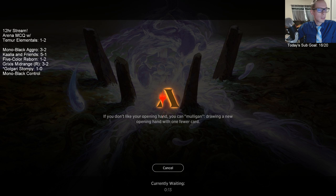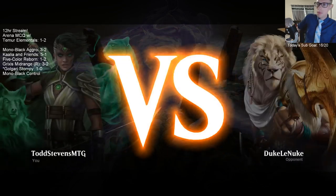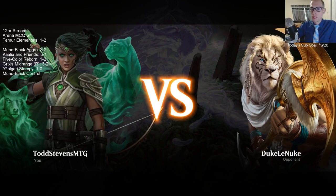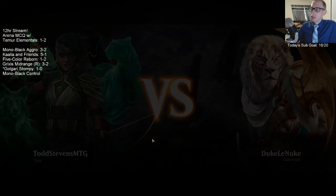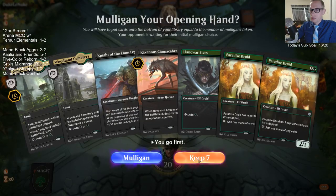No new codes over the past couple weeks that I know of. The event with the islands starts tomorrow. To unlock that Duress that you can't use Wildcards on — that was an event that happened a while ago, kind of like these Planeswalker events. That event's just over, so you can't unlock them anymore.